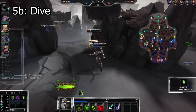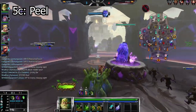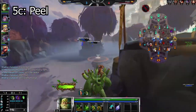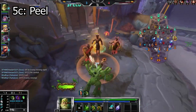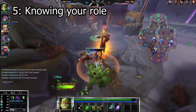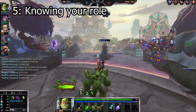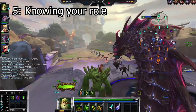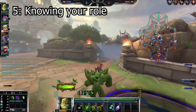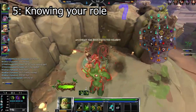Peel is also exactly what it sounds like — the enemy is attached to your carries and it's your job to get them off. Good examples of gods that do well peeling are Khepri, Geb, Ares, Ganesha, Kumbhakarna, Tara, Yemoja, and anyone else that does an awesome job of pulling enemy players away from your teammates. Now that you know the three team fight roles, it's important to think about these from the very start of the game when you're picking your character. Ask yourself: do my carries have mobility? Do they need setup for their damage? Is my solo laner planning to dive? Does the enemy team have a lot of dive and will I need to peel? Think about the team composition early and understand where you need to be in late game team fights.